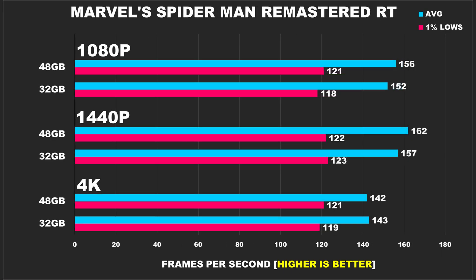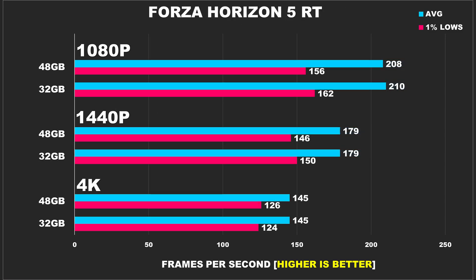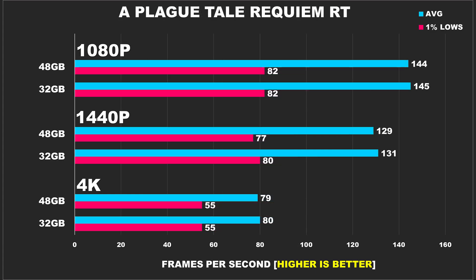In Marvel's Spider-Man Remastered with ray tracing, performance doesn't change across all three resolutions — and notably, performance doesn't drop as much even at 4K, suggesting a CPU bottleneck. Moving through the remaining titles quickly: In Total War Warhammer 3, using the Mirrors of Madness benchmark with a ton of units on screen, there was no change between the two configurations regardless of resolution. The same behavior is seen in Forza Horizon 5 — virtually identical performance between the two RAM configurations. A Plague Tale: Requiem is next, and again nothing really changes — going from 32GB to 48GB is not advantageous for the gamer.